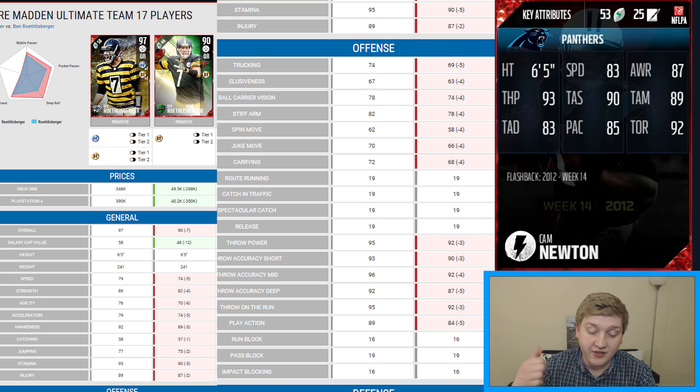Another thing about the Cam Newton card: it will have the gunslinger and the conductor chemistry, which is awesome. I don't know if there's any other quarterback who has those two ability chemistries. I know Carson Wentz has two, but one is an identifier and one is conductor - I don't really need an identifier for a quarterback, so I think it's kind of wasted. Hopefully you guys did enjoy the video. Let me know how good you think the Cam Newton card will be. See you guys in the next video.